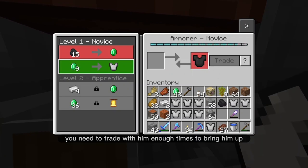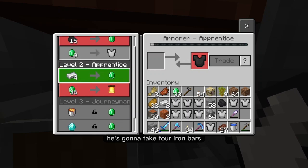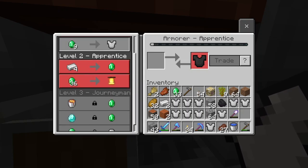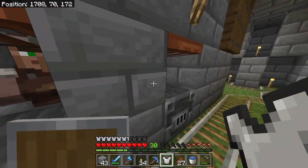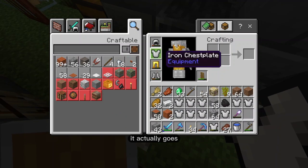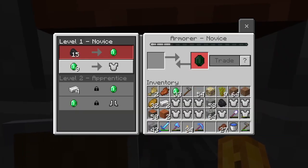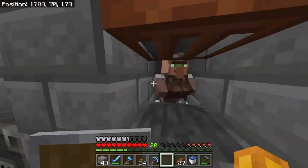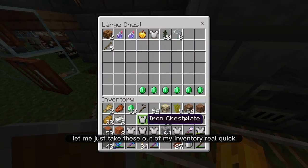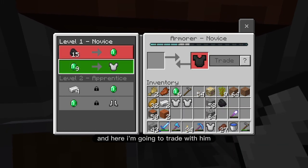You need to trade with him enough times to bring him up to the next level. You see it went up to apprentice. Now he's going to take four iron bars and give you an emerald, or take 36 emeralds. Oh, that's kind of tough. I don't have that many iron bars left. Oh, did I just switch out my... That's so funny, because when you right-click on it, I now put this iron chestplate on. So this is a little tough. And then this one — it's just one emerald for the boots, so he's going to be easier to rank up. Let me just take these iron chestplates out of my inventory real quick.